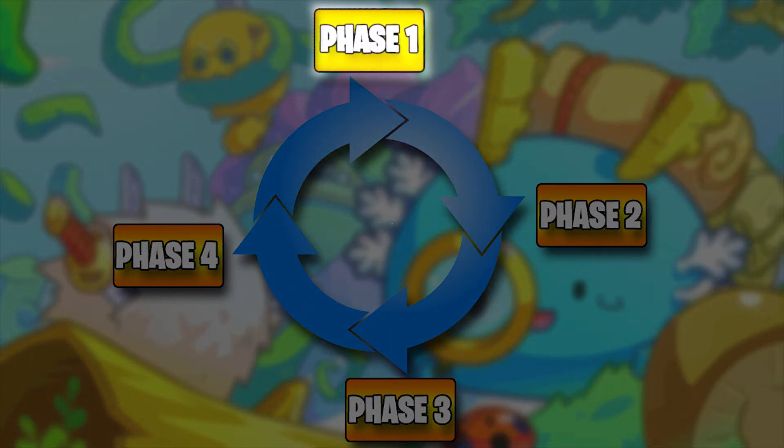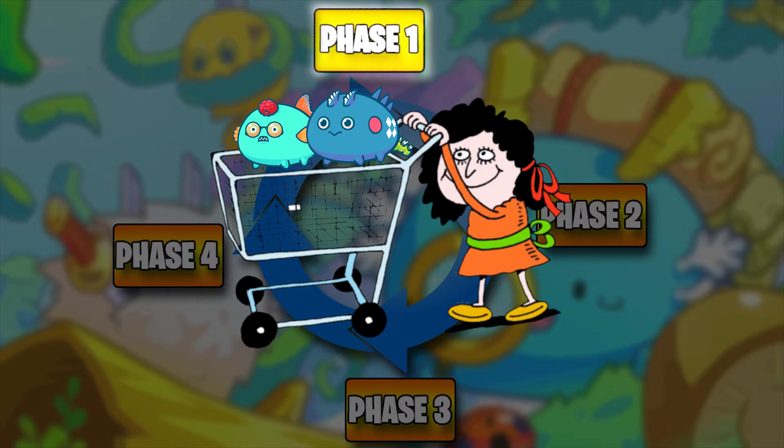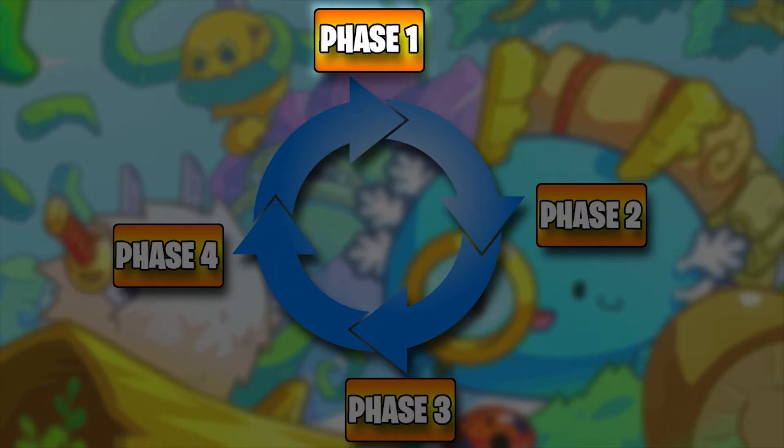Phase one is when you are just starting off in the build. This is the step where you choose which axes you want to breed and you go purchase your parent breeders. This can be an ABC farm or an ABCD farm, whatever you want to start out. Ideally you would be purchasing 95% plus axes, but money doesn't grow on trees, so it's understandable if you're using slightly dirtier genes. Now that you have four parents, four or five eggs, and you've started up your breeding farm, you are now at phase two.